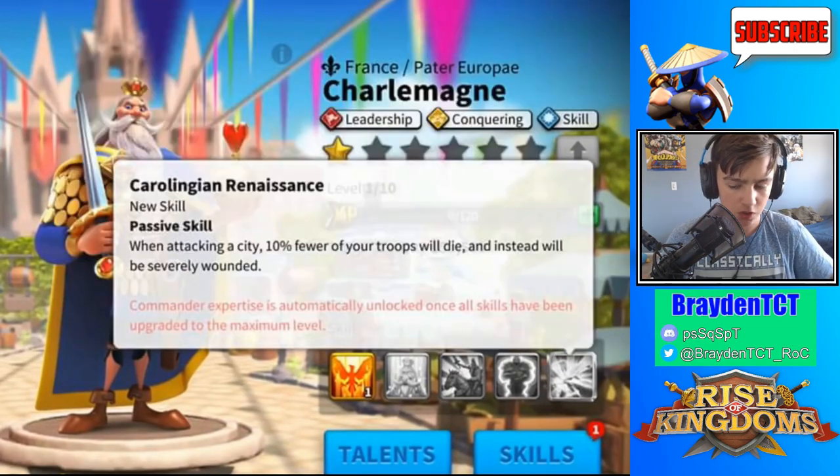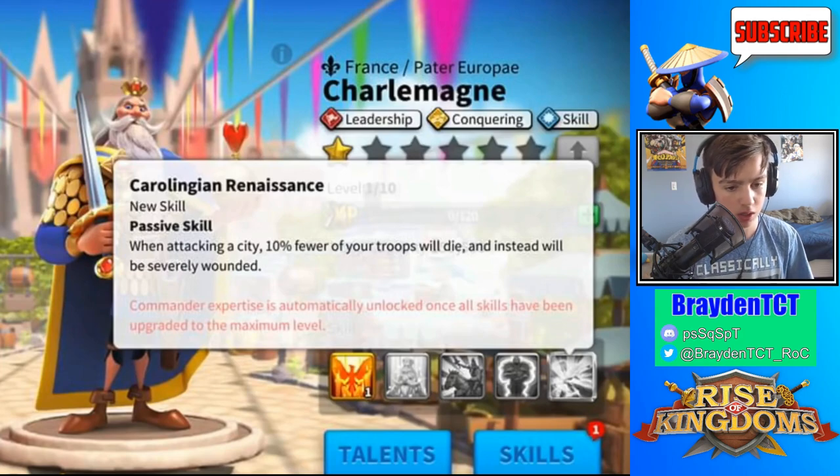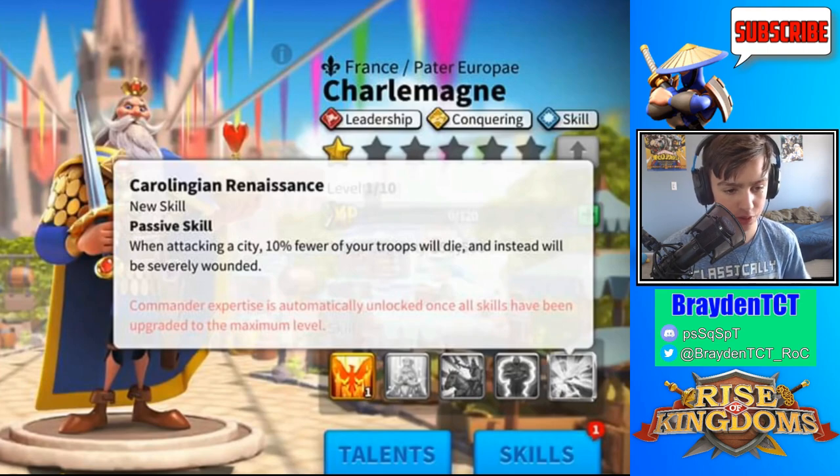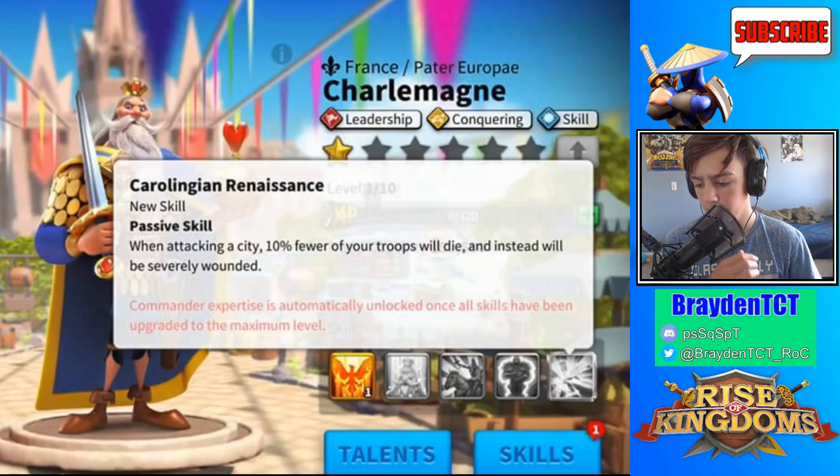His expertise skill reduces the number of troops that die instead of being severely wounded by 10%. This is very important because when attacking cities, flags, or center fortress rallies, a lot of troops die. Decreasing death rate by 10% is very helpful and something I really like.